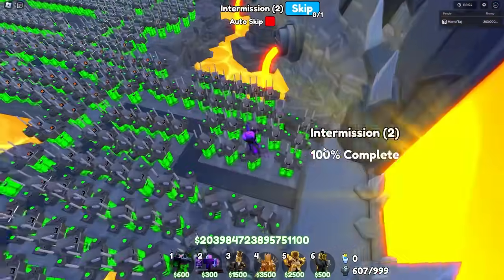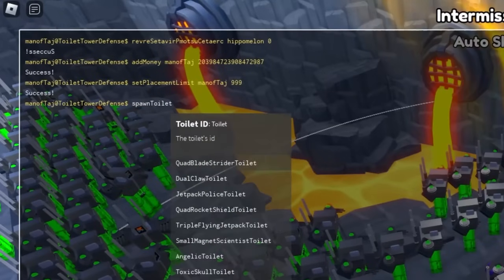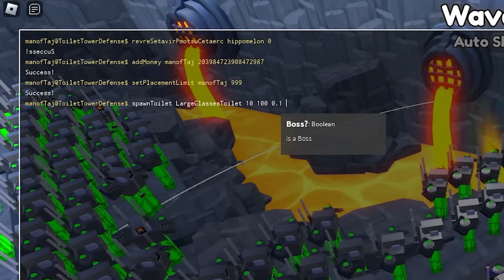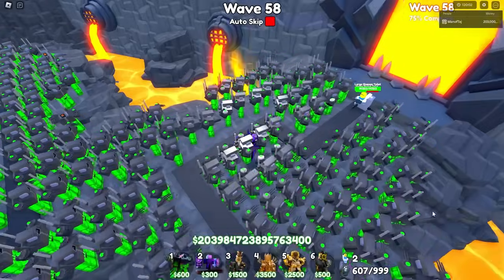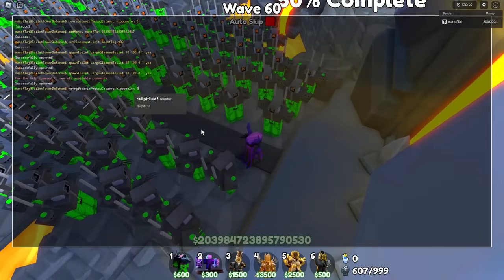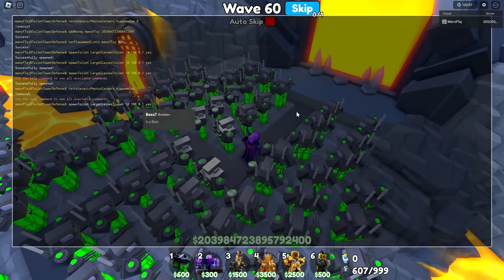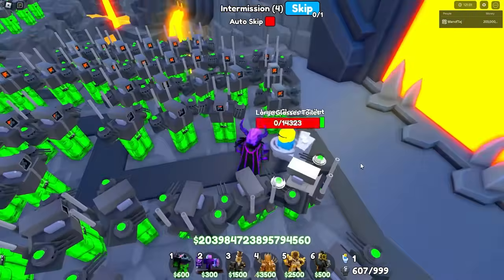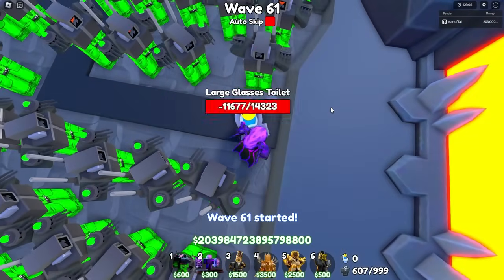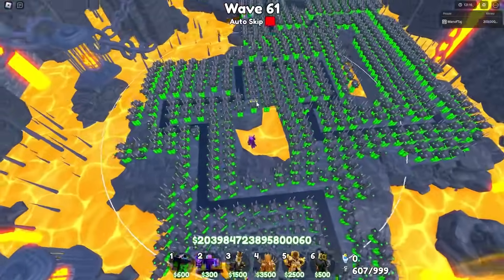Now we can finally start spawning in a hundred of every single boss in the game. Without any more waiting, let's type in spawn toilet, large glasses toilet, wave 10 health, 100 of them, 0.1 delay. And it is a boss. We're literally instantly spawning through them - they literally stand no chance. They're not even moving from their spawn location. We already got all a hundred. That was so easy.